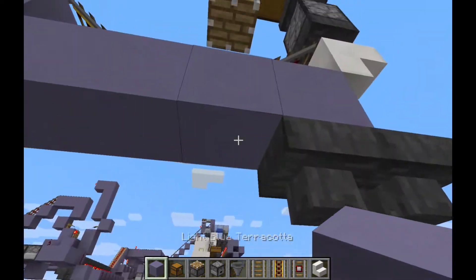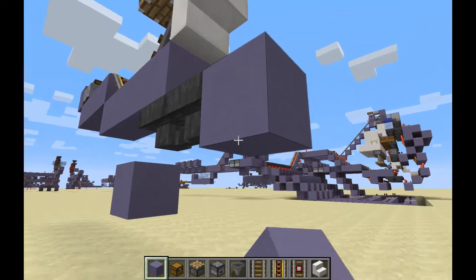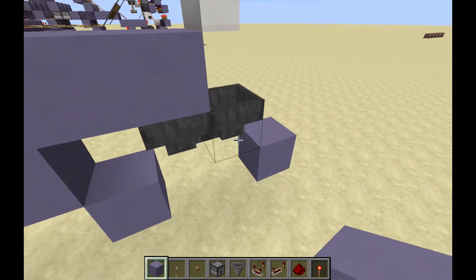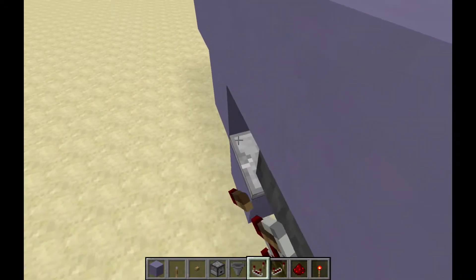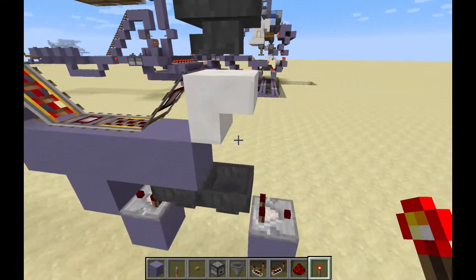From here we're going to need a couple of blocks on either side coming down like this, then go up one. Now we need our comparators — one on that side and one there — and then coming out of the back side we'll do a torch. This is our access control.